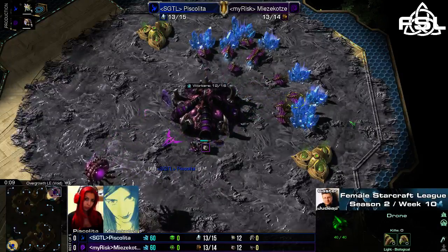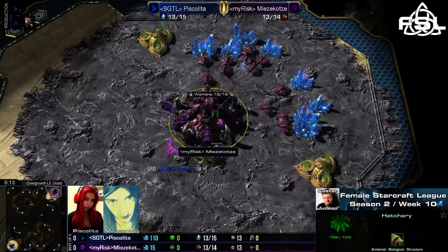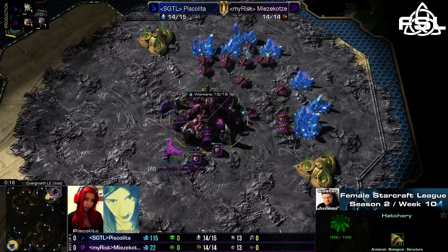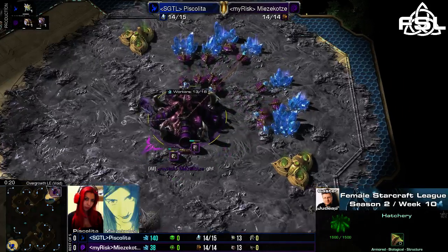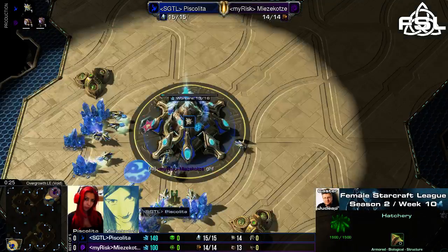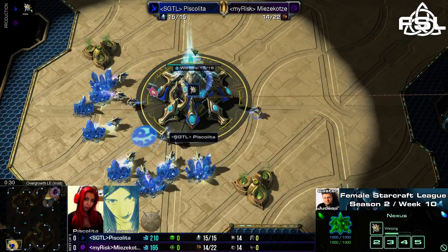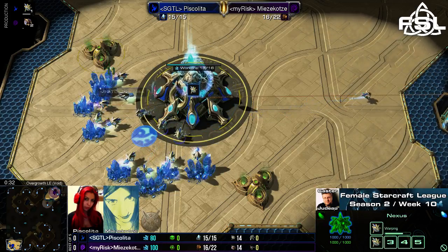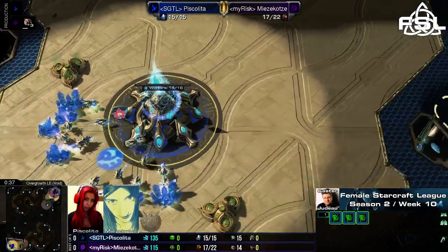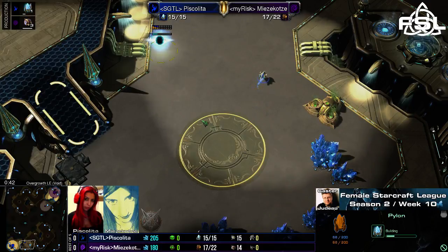It's the last match of the evening, we're on Overgrowth and spawning to the top right hand corner in purple, playing Zerg for My Risk and Germany, it's Mitsukotze, our little kitty barf. And to the bottom left in blue, playing Protoss for She's Got the Lane, miss microing her props a little bit, and Chile, it's Pescalita. So already planting down a pylon — PvZ, ladies and gentlemen.